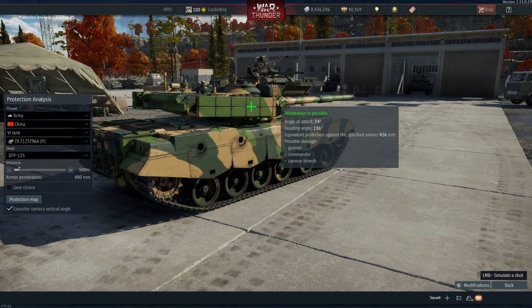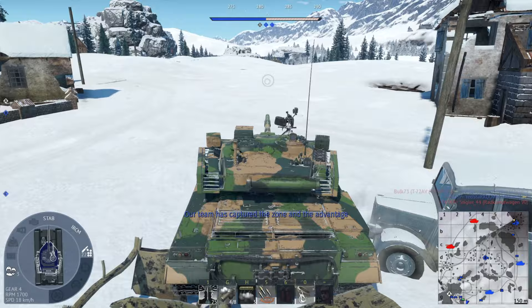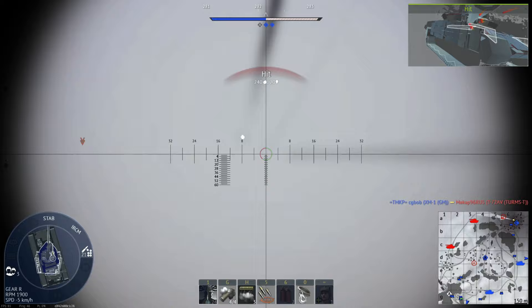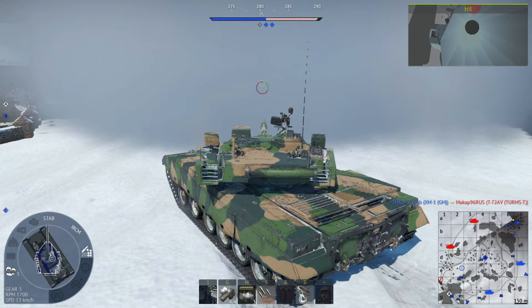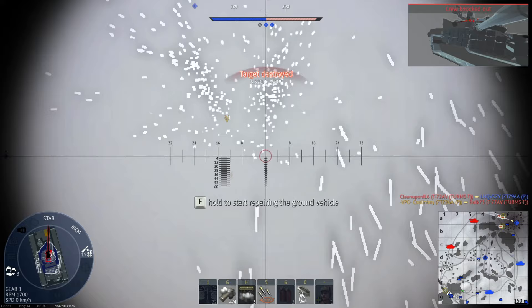For maneuverability I give the ZTZ-96AP a 4.5 to maybe 5 out of 10. It's fairly average in frontal speed for tanks of this class but has that poor reverse speed and no neutral steering, which is almost unheard of at this BR — though the Turms also lacks it. The lack of neutral steering makes it much more difficult to maneuver, especially off-road. Moving straight on a road is fine, but once you have to maneuver off-road, and especially if you need to reverse, you're going to be in big trouble.